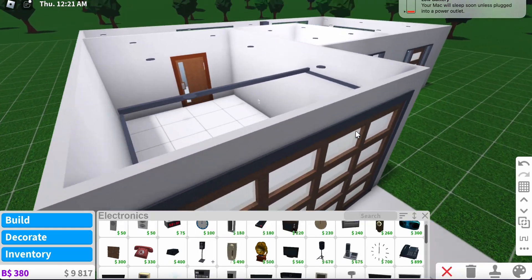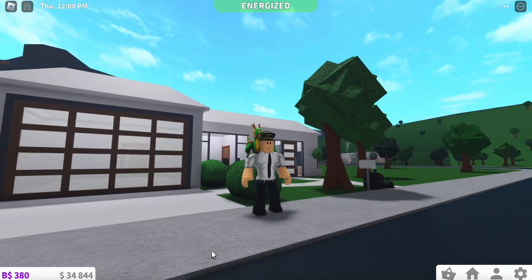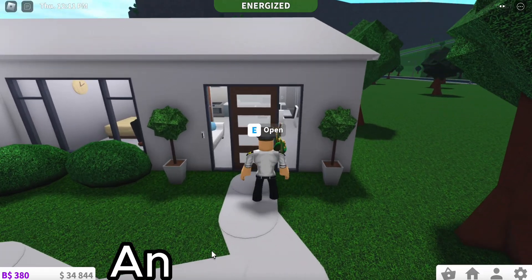We are now done with the house. Let's take a tour of the house. Here is the path and the front door.